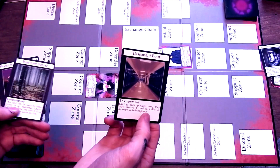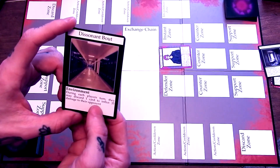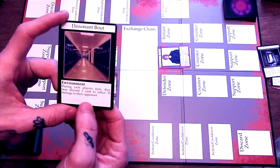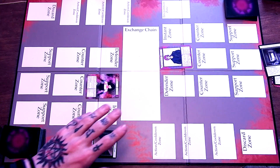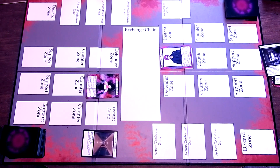For example, I'm going to choose Dissonant Bout. Dissonant Bout has an effect: during each player's turn, they may discard one card to inflict 35 damage to their opponent. You set that in the environment zone, and now both players are allowed to discard a card to inflict damage each turn. Once the first turn and second turn are determined and the environment is on the board, both players draw six cards as their opening hand.